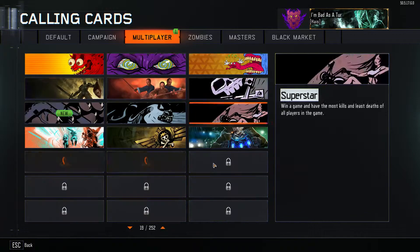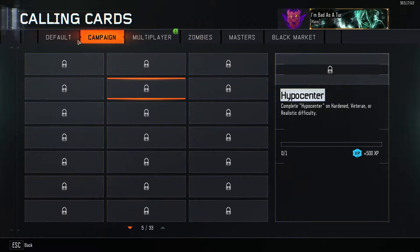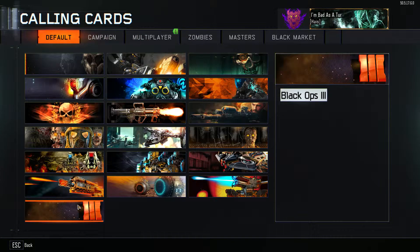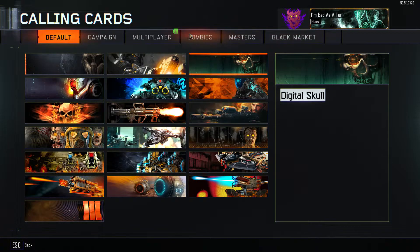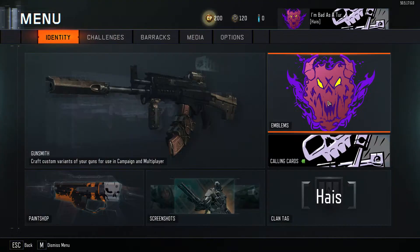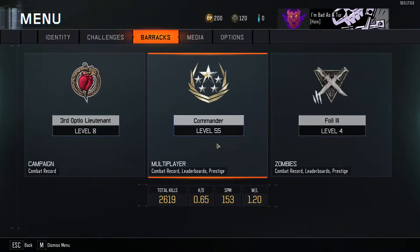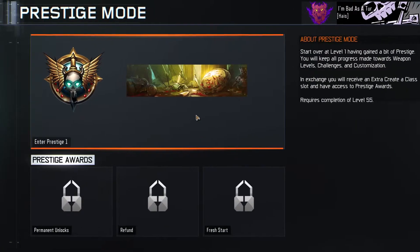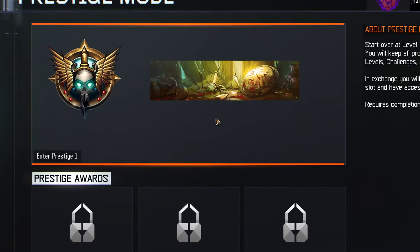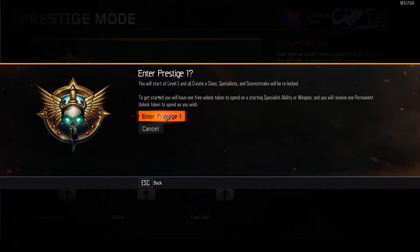Nice camo though! I hope our multiplayer camo won't be gone because I like this. We're going to go to Prestige right now. In 5, 4, 3, 2, 1. Entering Prestige — where you have to start over.